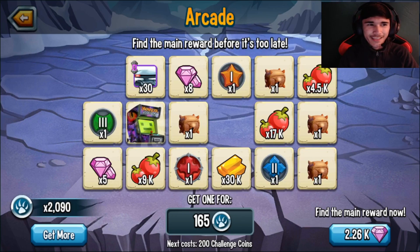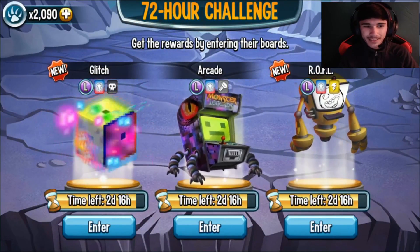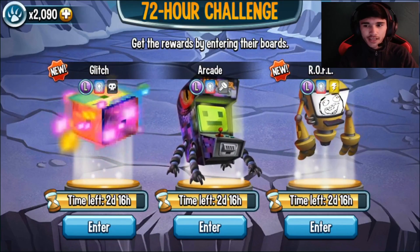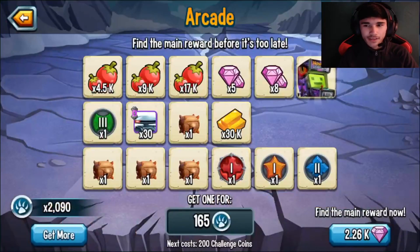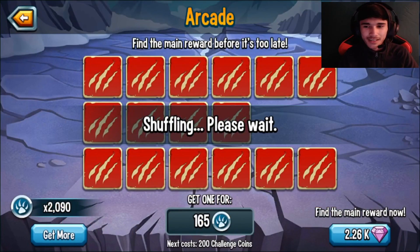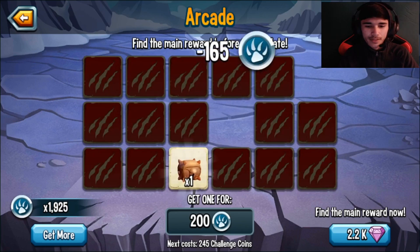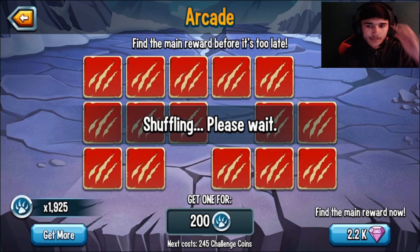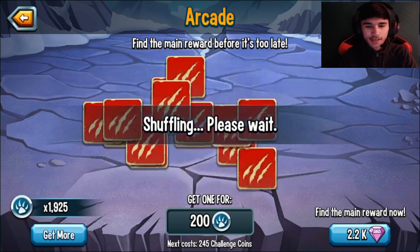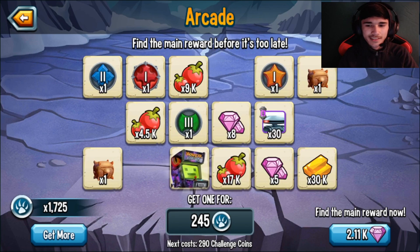Did I just get 90k gold twice? In here I already have Glitch in the first monster raffle. The only monster I think I'm missing is Arcade — I don't even know if I have Arcade honestly, it's probably in my hatchery or storage. If not, then I don't have it at all. Let's see if we can actually get it in these few cards. I'm getting a lot of relics and gold.